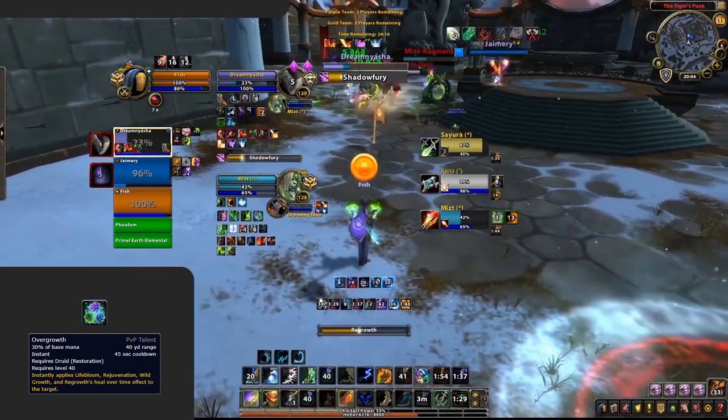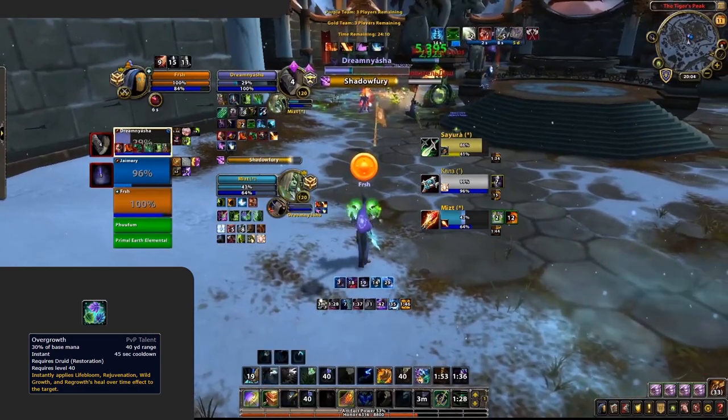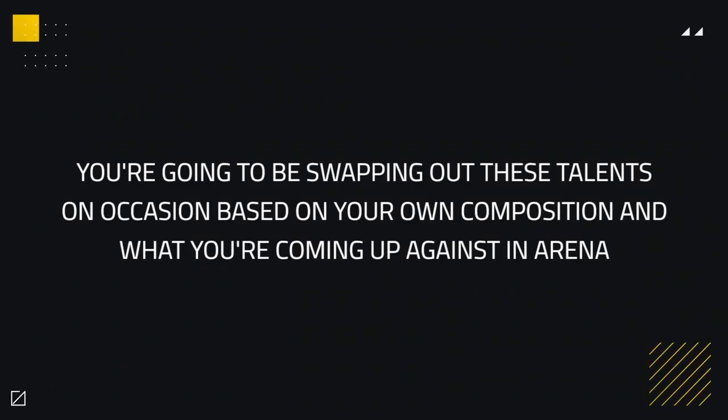Overgrowth is our recovery mechanic and allows you to get up all your healing-over-time effects with one button — a must-have versus any mage or high CC-based composition. You can however drop this in some situations for more overall healing against compositions when you're unlikely to have your HoTs dispelled off the target, so think compositions that lack crowd control. You'll be swapping out these talents based on your own composition and what you're coming up against in Arena.